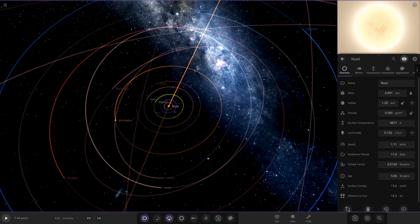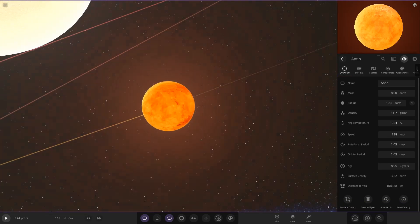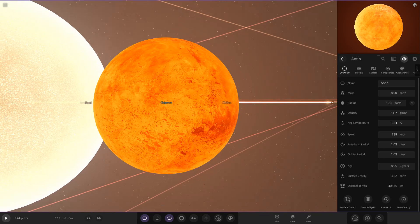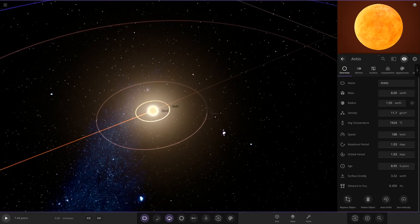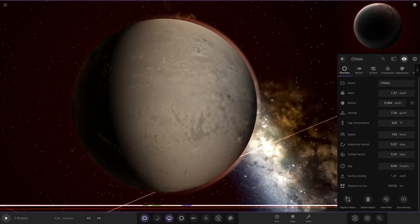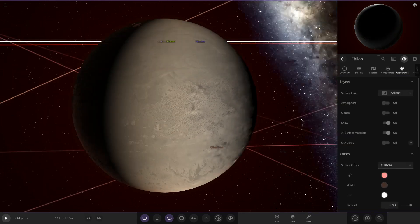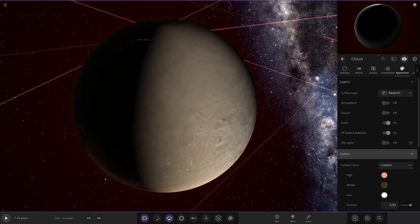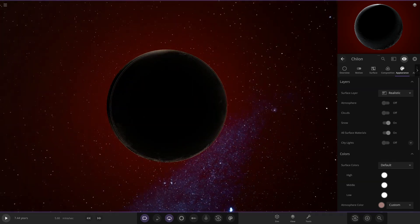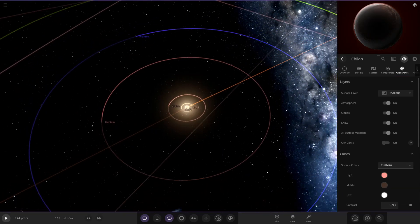Now we're taking the jump to the Null star itself — there's a lot of stuff around here. The first planet is absolutely just being grilled by the star. Next up we've got Chillion, which looks interesting — it appears to have some sort of weird modding effect. It's very unusual looking. I think this might be one of Saturn's moons originally. Very strange how it's been made — maybe it's also due to the newer version of the game.